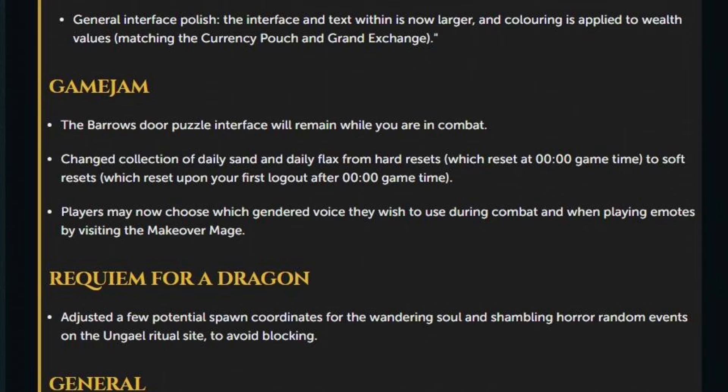Moving on to some game jam updates: the barrels door puzzle interface will remain while you are in combat. Changed collection of daily sand and daily flax from hard resets, which reset at 0 game time, to soft resets, which reset upon your first logout after 0 game time. Players may now choose which gendered voice they wish to use during combat and when playing emotes by visiting the makeover mage. One change to Requiem for a Dragon: adjusted a few potential spawn coordinates for the Wandering Soul and Shambling Horror random events on the Ungael ritual site to avoid blocking.